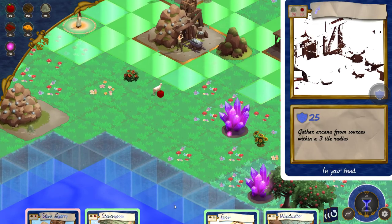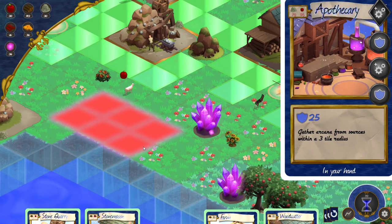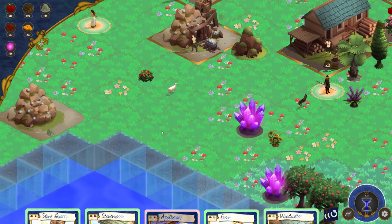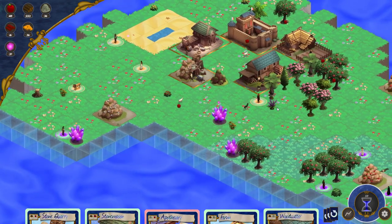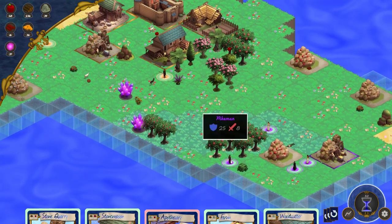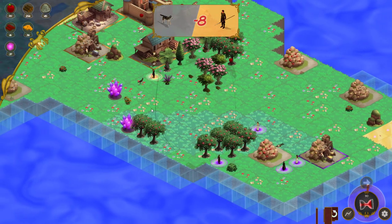The next thing I want to build here is this apothecary, which I cannot afford, but that would allow me to collect these arcana things that are useful for building magic users such as druids, and later on necromancers and witches and all that sort of stuff. My AI opponent has built a gold mine — that cannot be good.